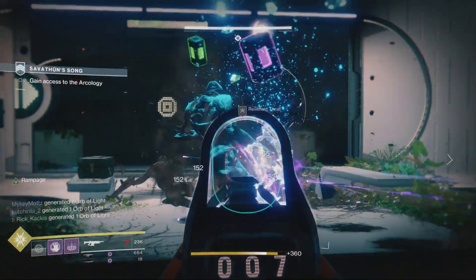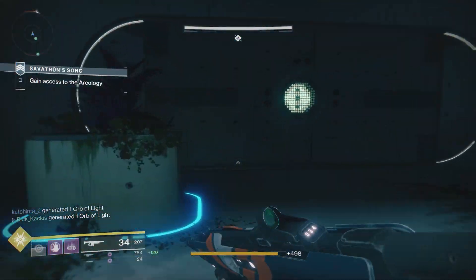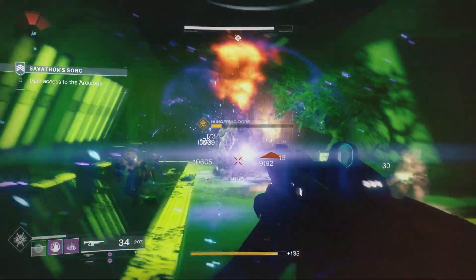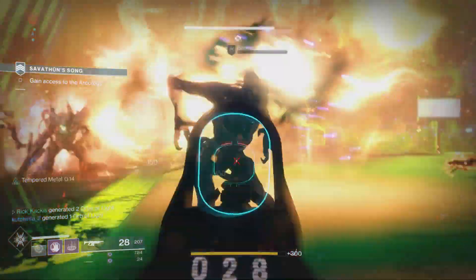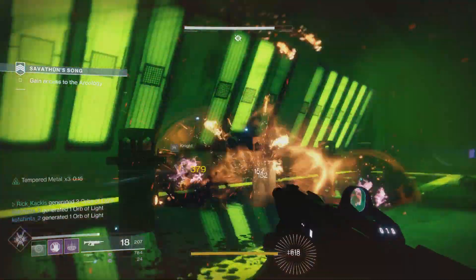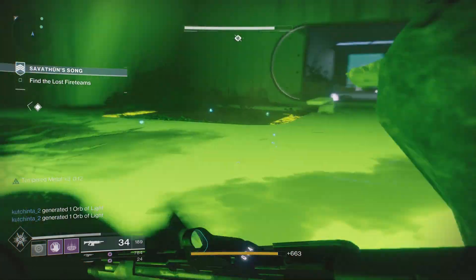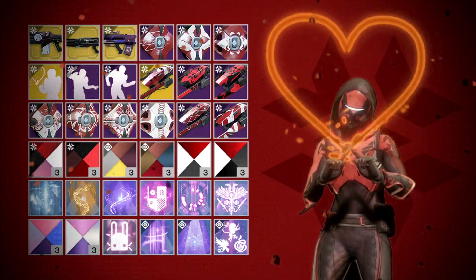That means you can do literally anything you want in the game — grind lost sectors, do the crucible, raids, strikes, whatever — and you're just going to level up like you normally would. But instead of getting those normal illuminated engrams, you're going to be getting those special Crimson Engrams, which will come with a bunch of loot, some of it pictured here.